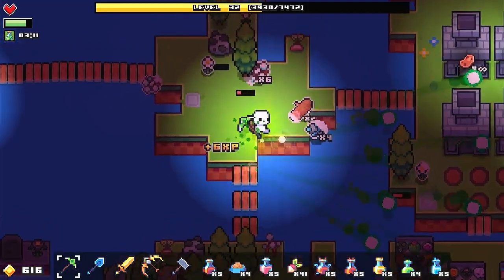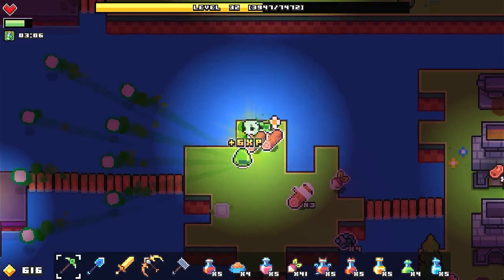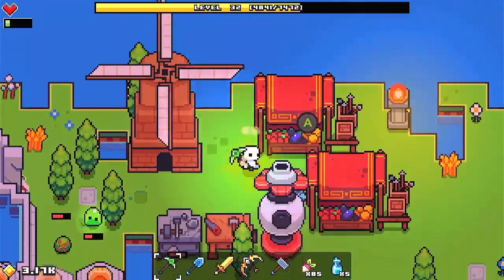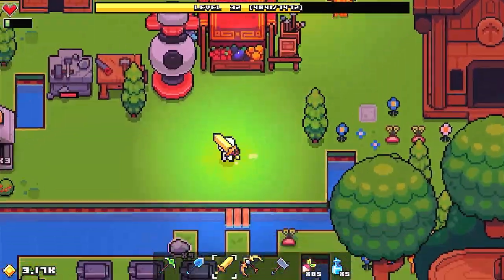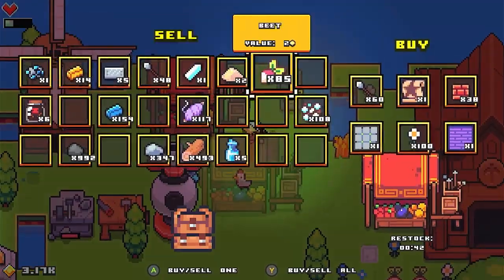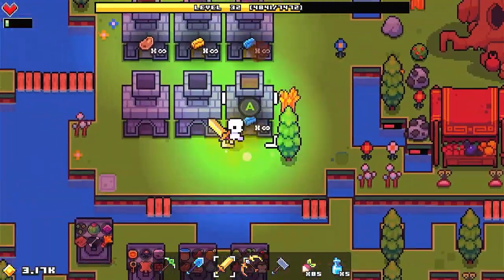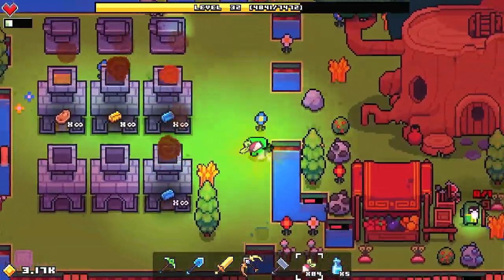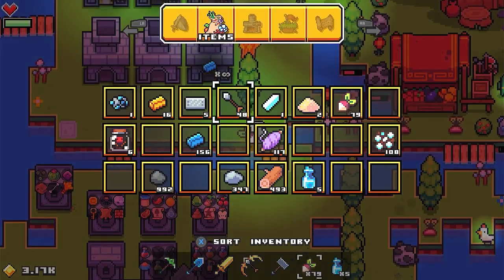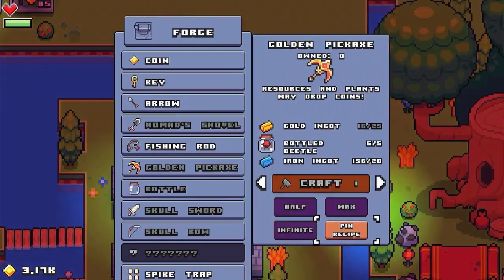I'm gonna go ahead and grind a whole bunch of resources, get XP up, get some more gold, and I'll see you guys in a little bit. Alright, we just grabbed money out of the banks, got some more great skulls. We'll head back into the skull maze and run it for the second time. I should have not bought all that stuff because now we're at one heart and we're one tap now.